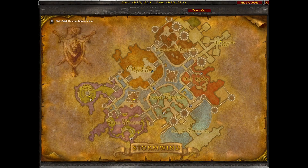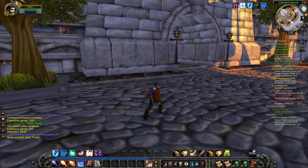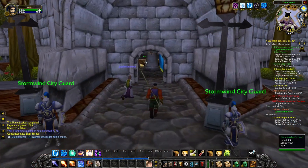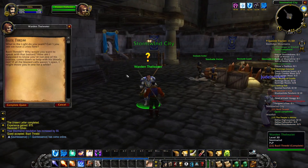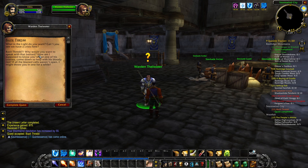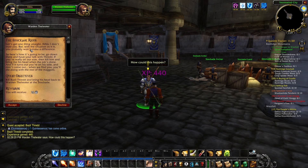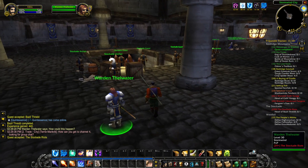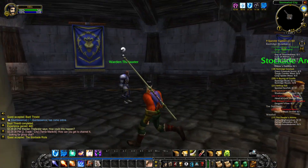Let's head over to the Stormwind Stockades, the next dungeon I'm planning on doing in the series but not for a while. It's level 24 to 32 — definitely very high compared to where we are now. The warden says what in the light do you want? Bazil Thredd — why would you want to speak with that bastard? How am I supposed to know you're not one of his cronies? He says he doesn't trust us but: go down there and have your talk with Thredd, and if you're really on our side kill him and bring me his head. Let's accept this quest we'll do a long time from now.